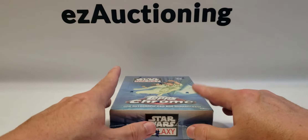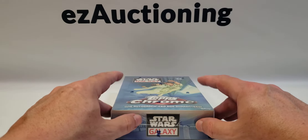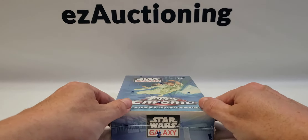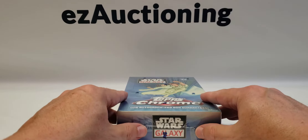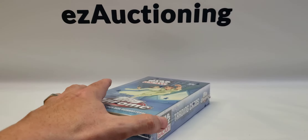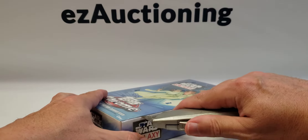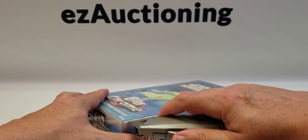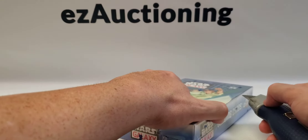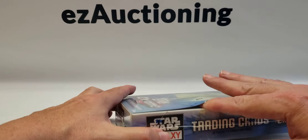Hey everyone, welcome back to another card opening video here on Easy Auctioning Box Breaks. This will be the second of two Topps Chrome Star Wars Galaxy hobby boxes that I purchased for myself for my personal collection. The first box was a little underwhelming as far as autographs go, but that's to be expected.